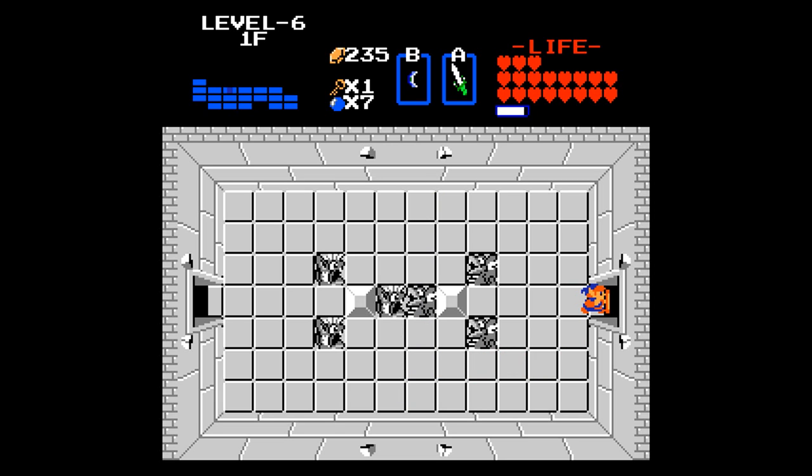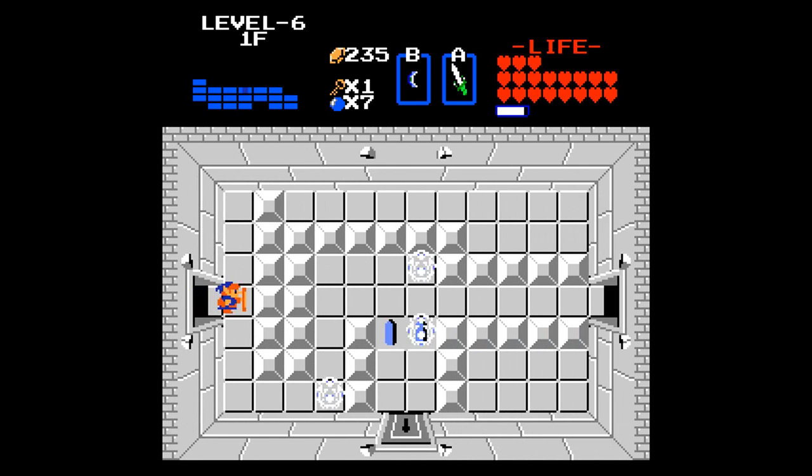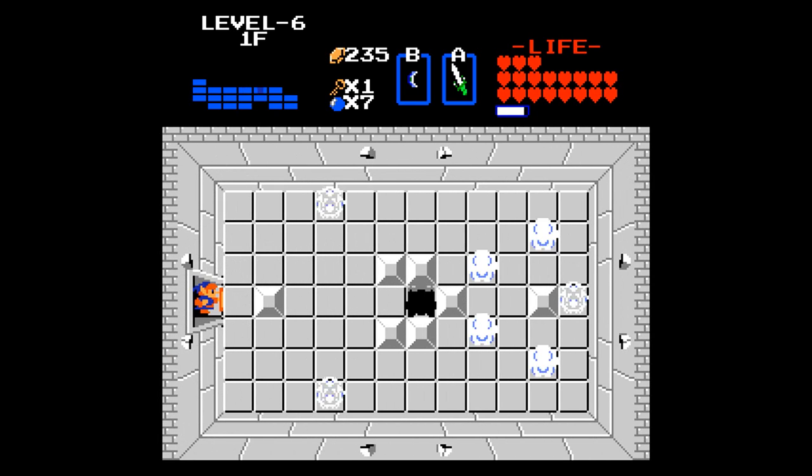The map's kind of deceptively small. Remember, there are two floors in this place — take note of that. We can't go down yet, so we have to go this way.